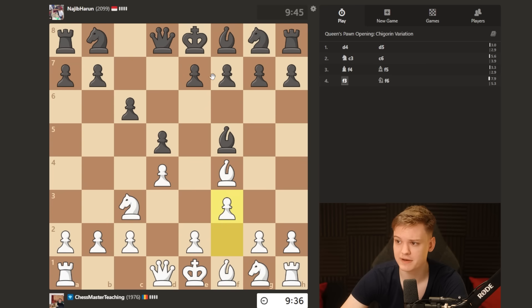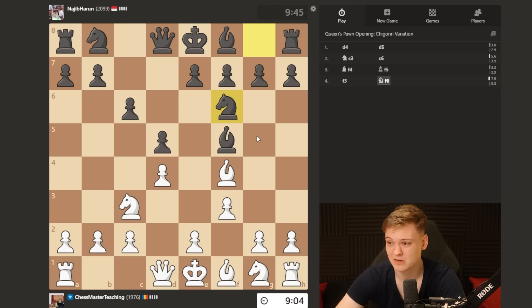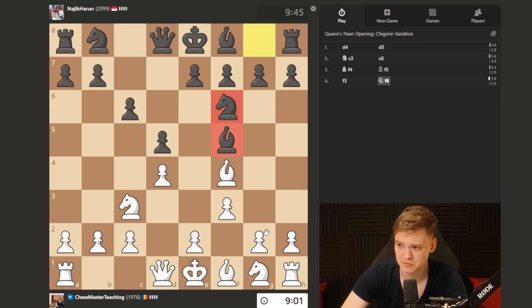If he plays e6, whenever they delay the knight move, it's nice to play Qd2 and long castle first, and wait for the knight to land on f6 and only then storm him. Because then whenever he pushes h5, you can play g5 and the knight gets hit in the process as well. This way you get the most value out of the pawn storm — it happens around once out of every six or seven games.